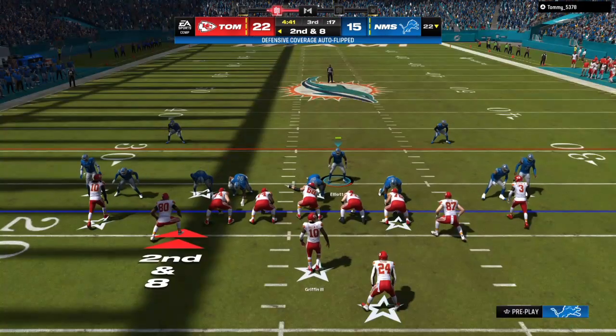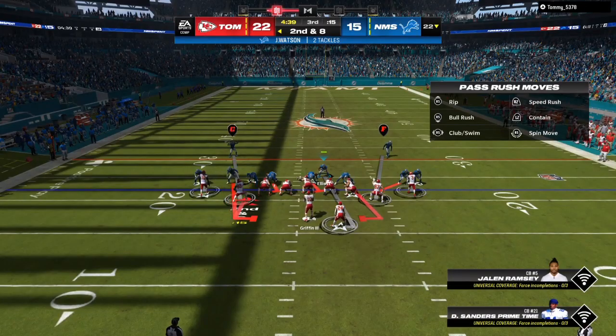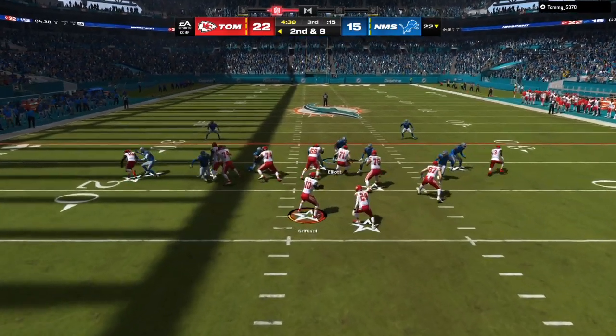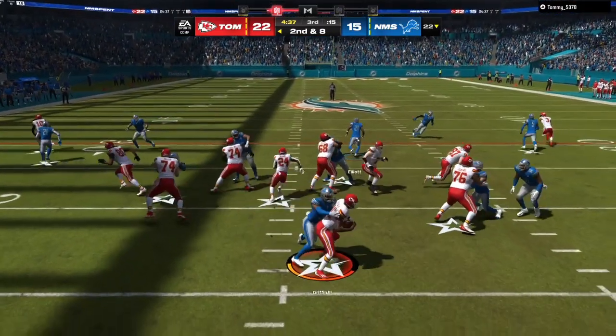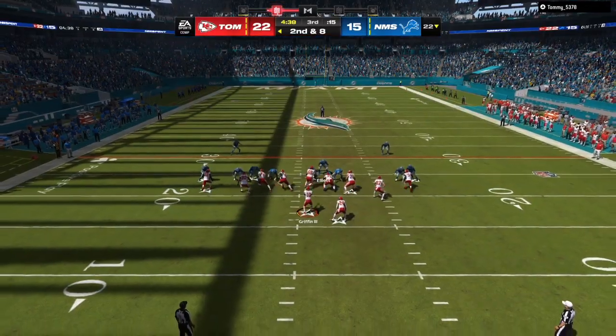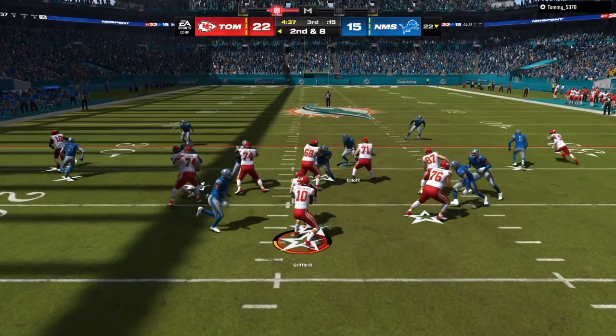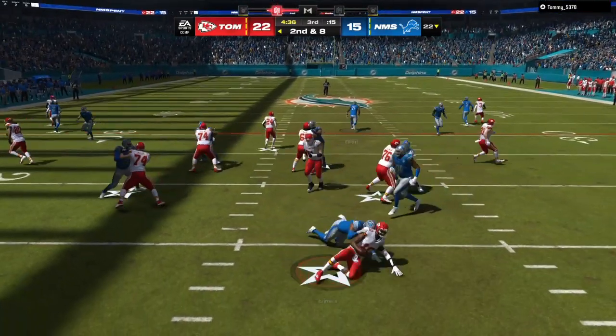Every single adjustment, no matter if you're facing gun bunch, gun trips, or small formations — everything is in the ebook. As you can see, even with the running back blocking or not blocking, the blitz is going to get in super fast.